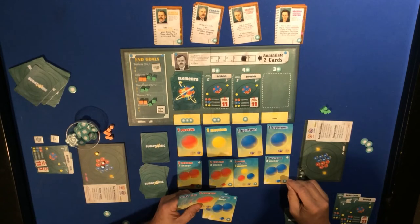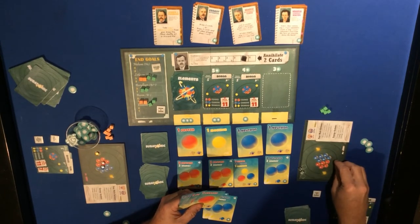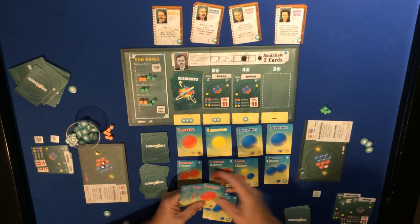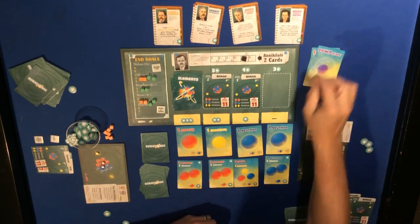Three and three energy, two cubes go onto the boron - one and then two protons. The down quark goes for some energy.